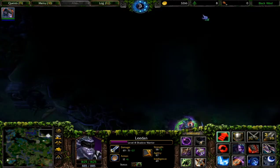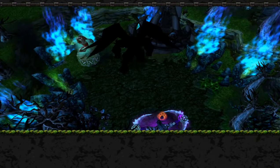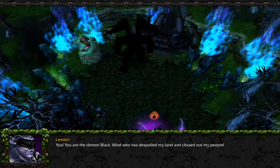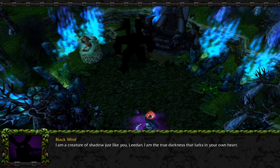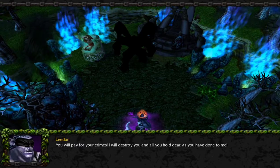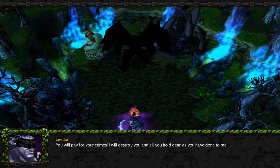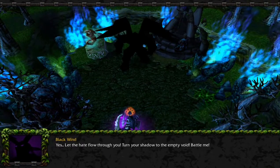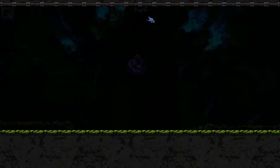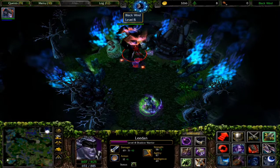'You are the demon Black Wind who has despoiled my land and chased out my people.' 'I am a creature of shadow just like you.' 'You will pay for your crimes - I will destroy you and all you hold dear as you have done to me.' 'Yes, let the hate flow through you.' Let's battle - let's end this, Black Wind! I'm gonna do it!